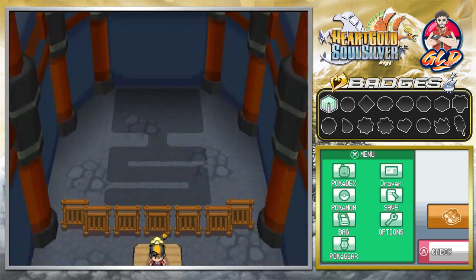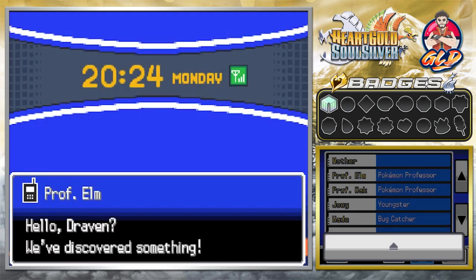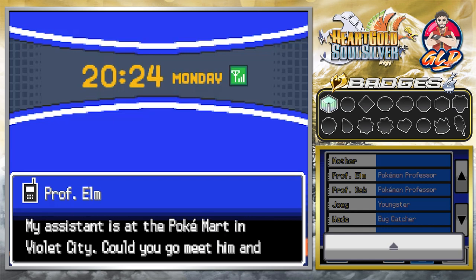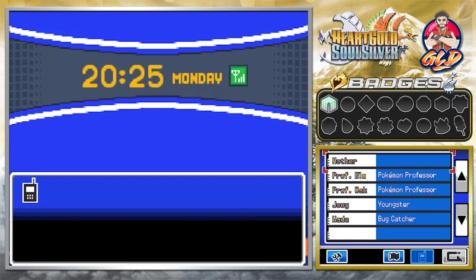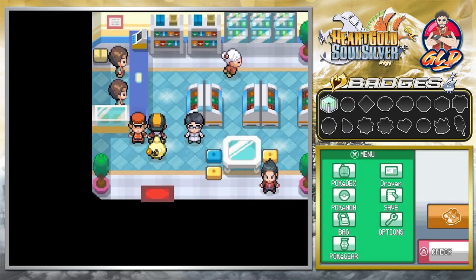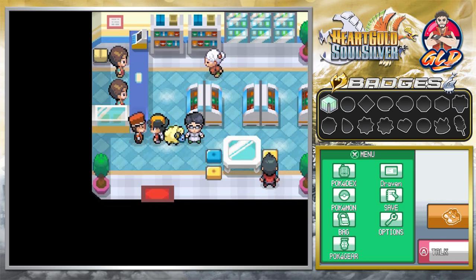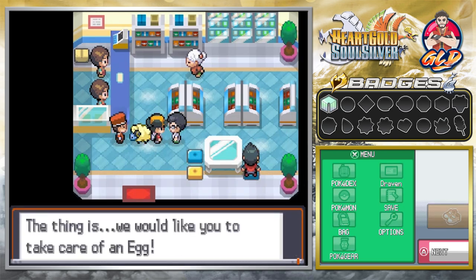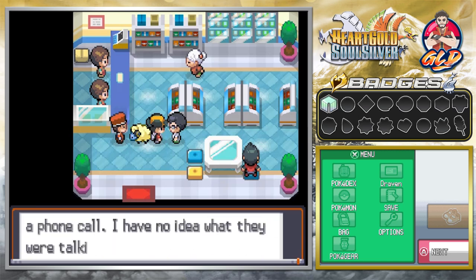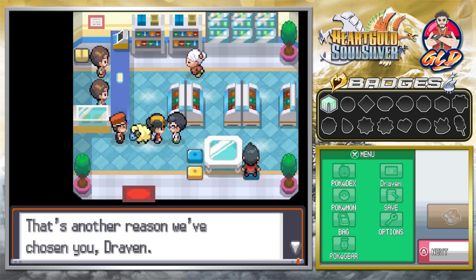After defeating the gym leader, we get called by Professor Elm: 'Draven, we've discovered something. We want you to carry this egg — my assistant is at the Pokemon Center in the city, could you go meet him and pick it up?' We head back to the Pokemon Center and pick up the Poke Egg from Professor Elm's assistant, which will of course hatch into Togepi. The professor says I'm the person well suited to take care of this egg.